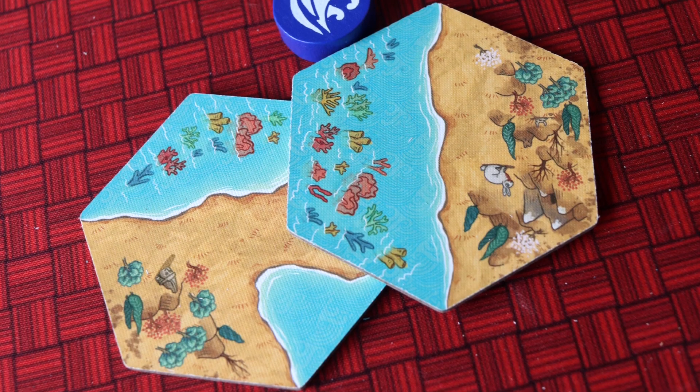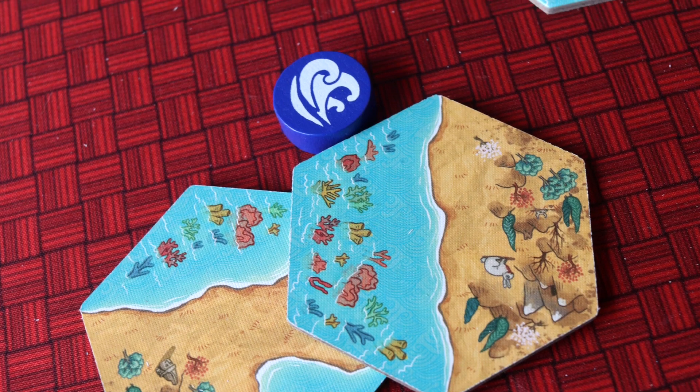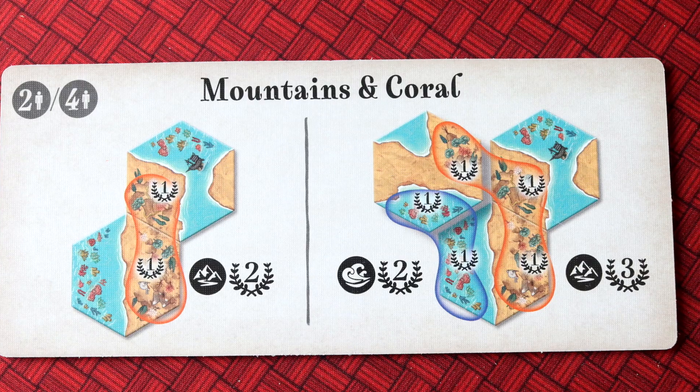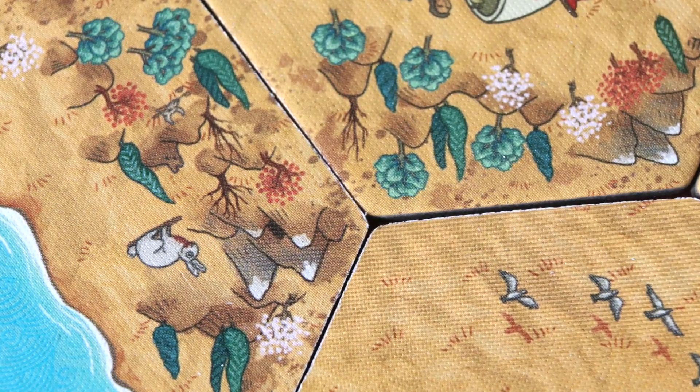That dynamic of pushing your luck changes the game up so much and makes it a really exciting tile placement game. There are modules baked into the game that you can play with to add complexity — I advise playing with all of them, but you can play with as many as you want, which makes the game accessible. There are wayfinding points which, when you put them down, get you extra points later on when they're finished off. There's also mountain and coral scoring, because the tiles not only have land and sea, they've got mountains on the land and coral on the sea — you're trying to score points by placing connected areas of coral or connected areas of mountains.